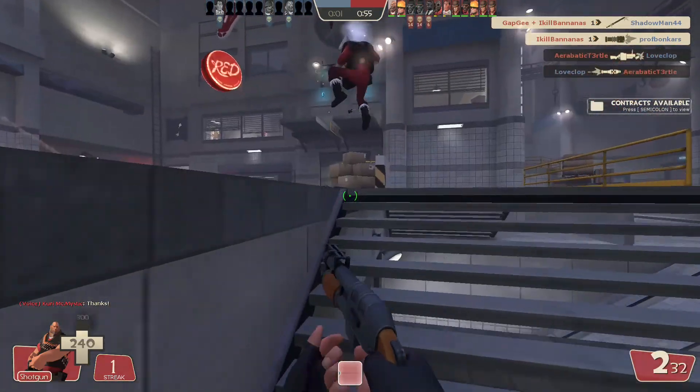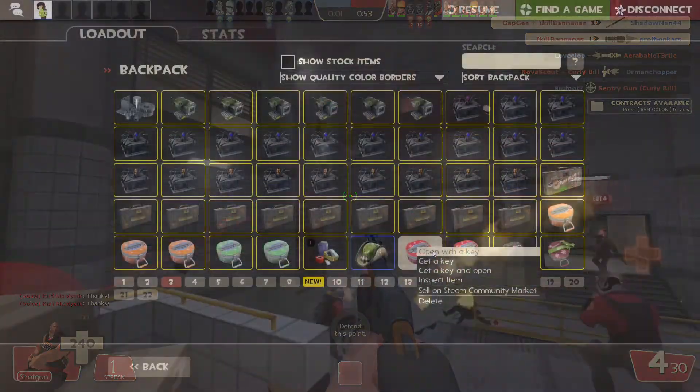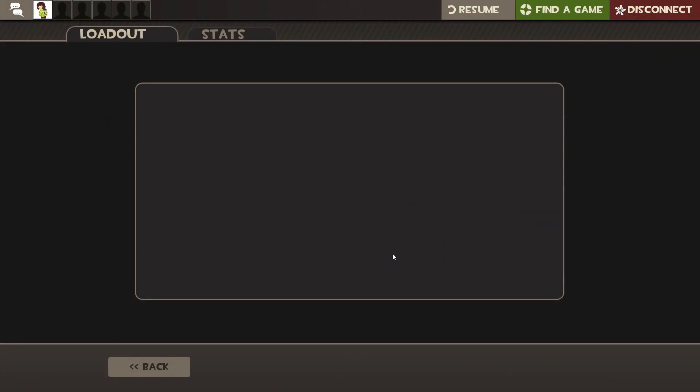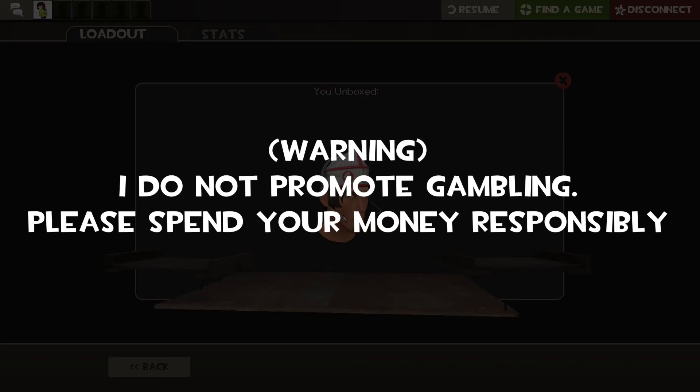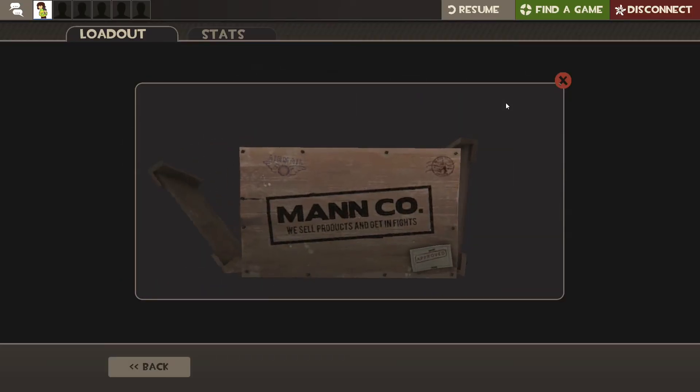It was gonna be on the Injector again because they decided to rework it one more time — because they specifically hate me and everything I exist for. But I got bored while trading and decided to open up some new crates. Warning: I do not promote gambling. Please spend your money responsibly. And I ended up pulling this thing.